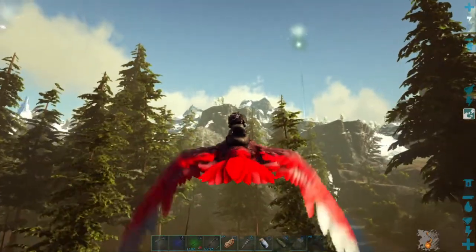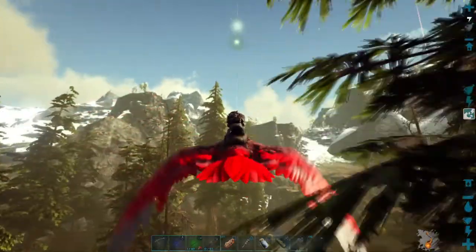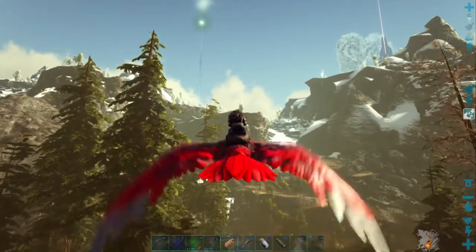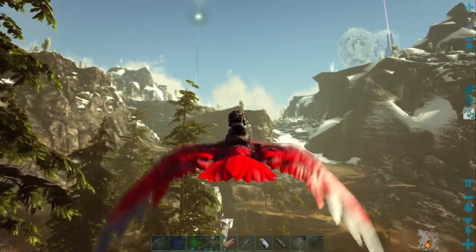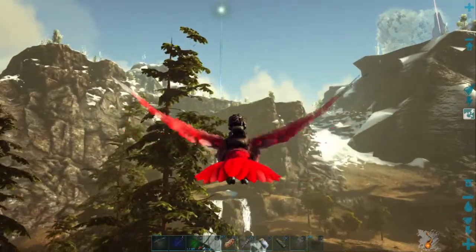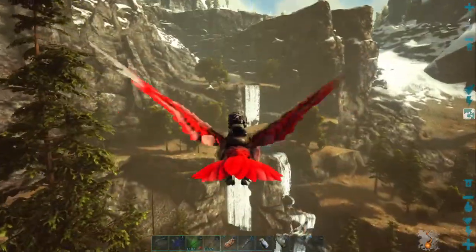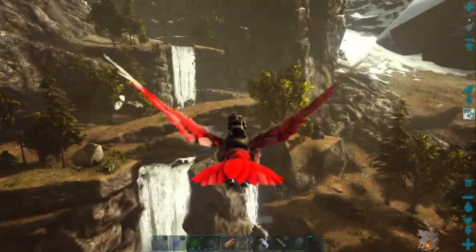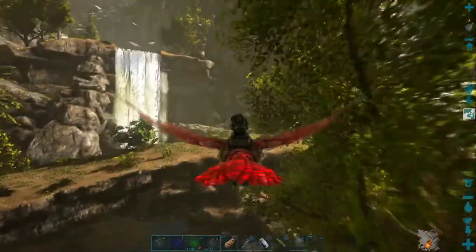I think it's right up there on that little ledge — that one or that one, one or the other. I don't know which one it's on. Let's go over to this one first. Looks like I'm going to have to land somewhere before we get over there — stamina drains quick. That might actually be our Argentavis right there. I'll check it out once I get landed and get my stamina back.